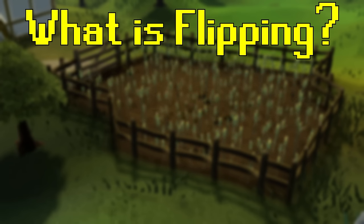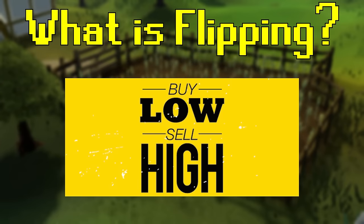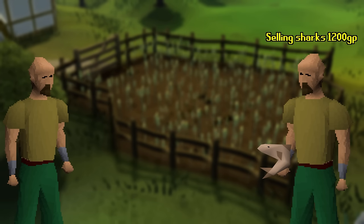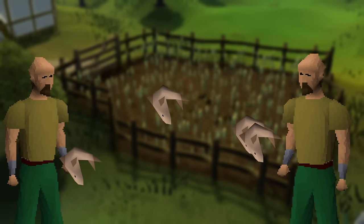Flipping is the act of buying and selling items for a profit — buy low and sell high. In the early days of RuneScape, players participated in a player-run market where they had to seek out items among hundreds of other players. The two traders would chat, agree on a price, and the transaction would be completed.